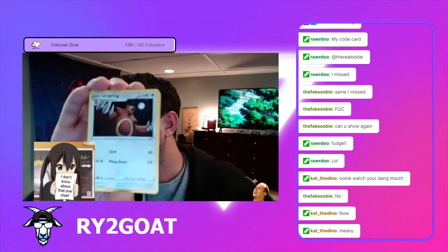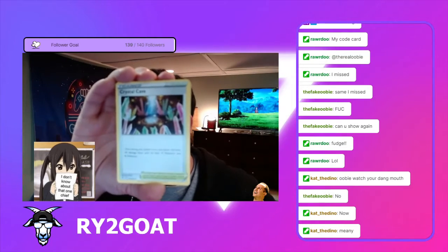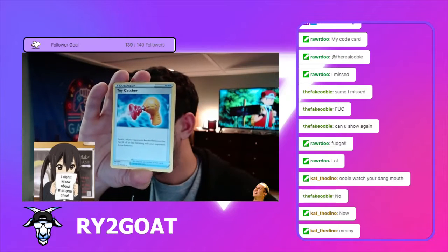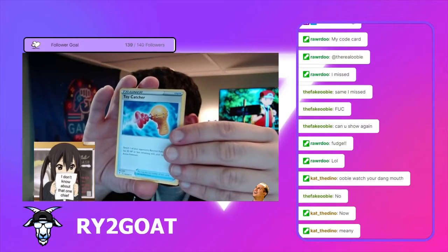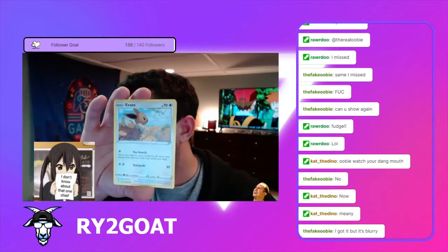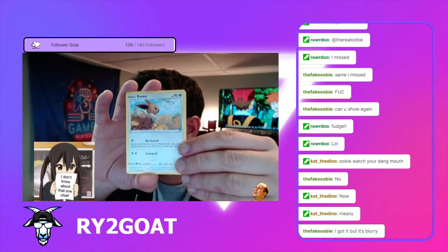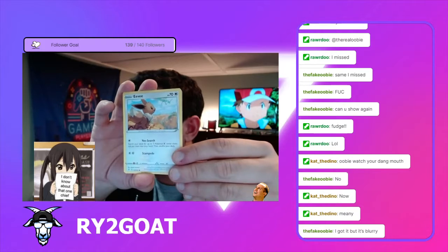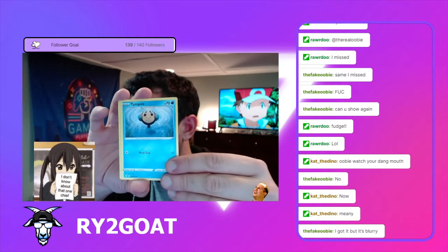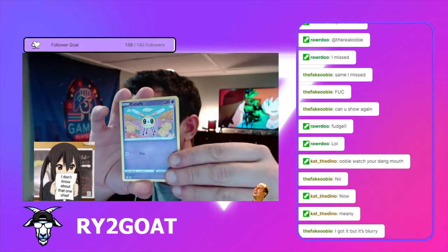Fire Energy. Ursaring. Crystal Cave. Toy Catcher. Woobat. Eevee — nice looking Eevee card, this looks pretty good. Tempoleon. Cutiefly — one of my favorite new Pokemon, I love Cutiefly.